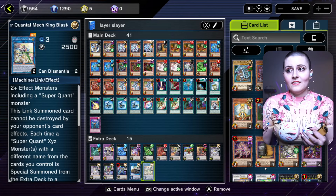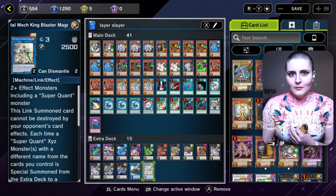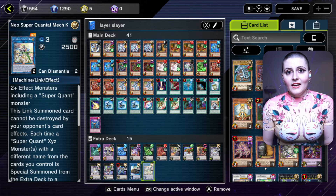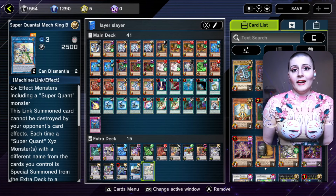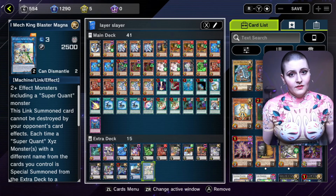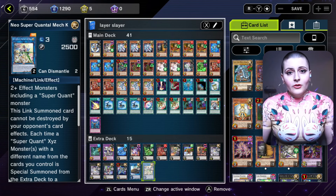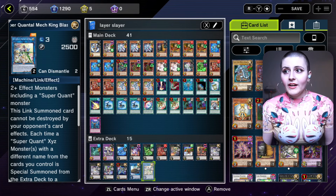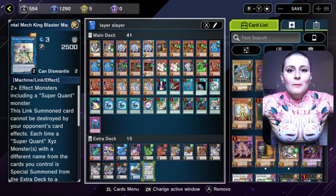That was a very wordy explanation of all these different things because this is a big, thick, heavy nuanced deck that won't play the exact same way with the exact same combos every single time — there's a lot of variety in how it can play depending on the opponent, the game state, and the board. Without further ado, let's go ahead and show how all this works so you can have some fun Power Ranger action.